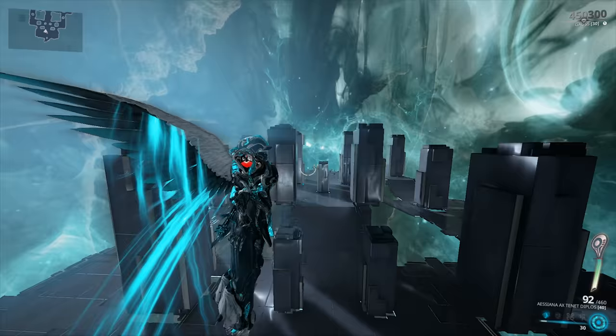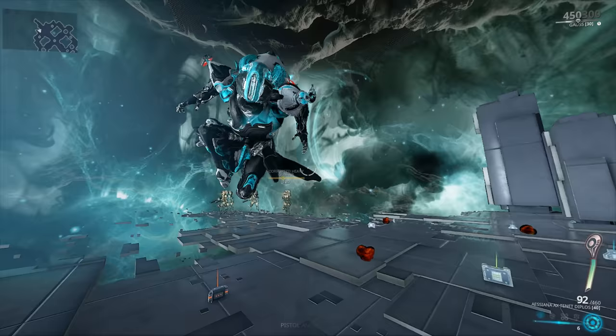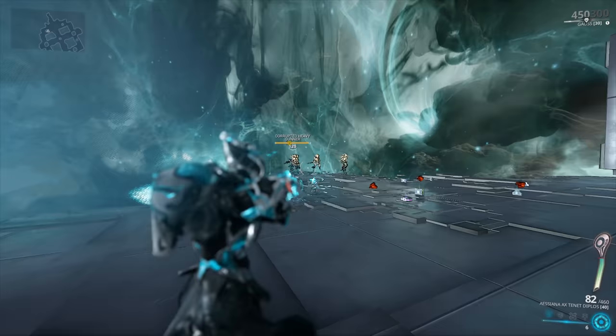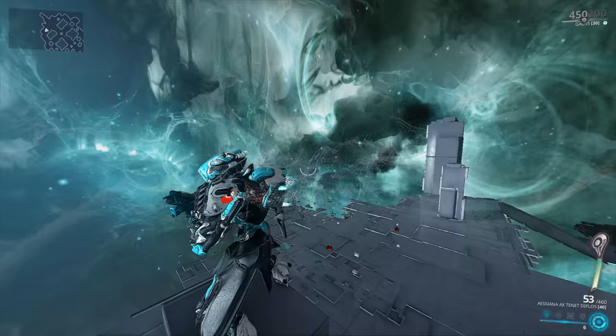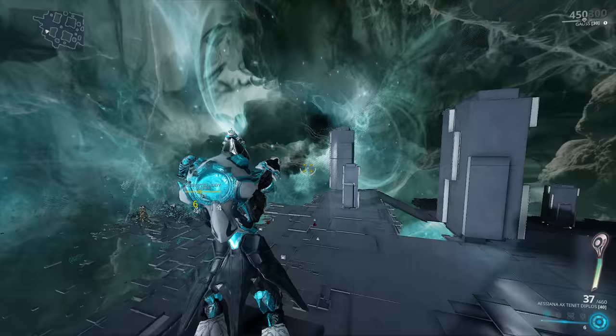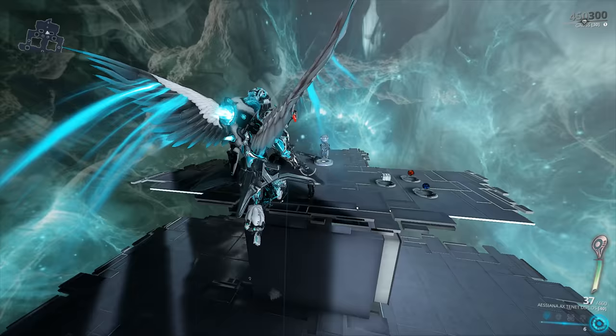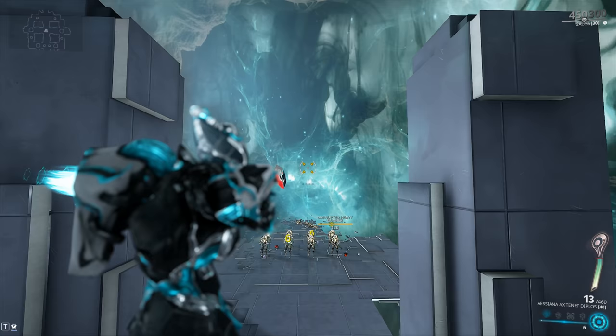Let's begin by having a look at how the weapon handles without any mods equipped - just a couple of free shots. The Tenet Diplos is a secondary weapon with a projectile-based attack, and the speed of the projectiles is pretty decent. But it's also got two very interesting gimmicks, one more useful than the other. You can lock on to enemies if you go into aim mode - up to eight enemies at a time. Each gun needs to lock on to the target, but the problem is it's only gonna fire a set amount of rounds at each target.